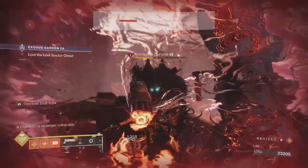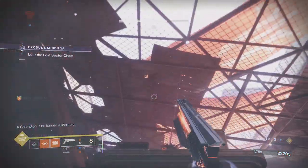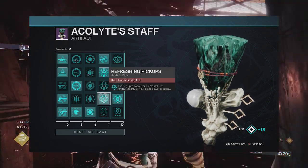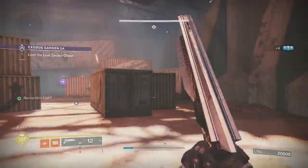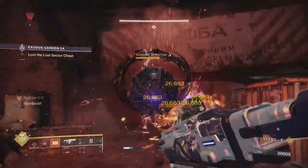Artifact mods provide yet another massive benefit to heavy pickups. Jumping to Solar Orbs in the third column: Sunshot multi-kills can spawn Solar Orbs, including the explosions it produces. Refreshing Pickups will refund ability energy when picking these up, and getting kills with these has a chance to generate heavy ammo. The rest of the perks aren't essential, but having these slotted will make a big difference to your gameplay.